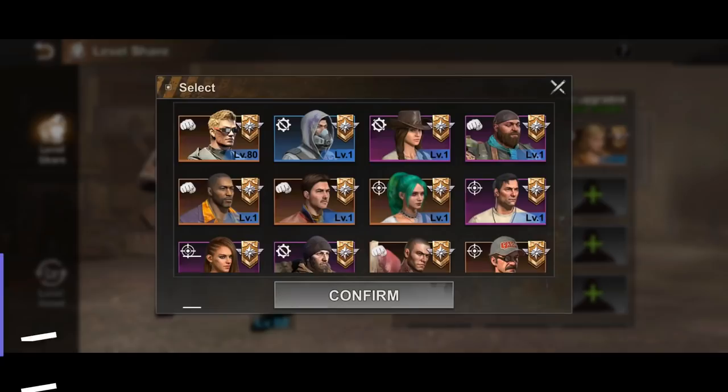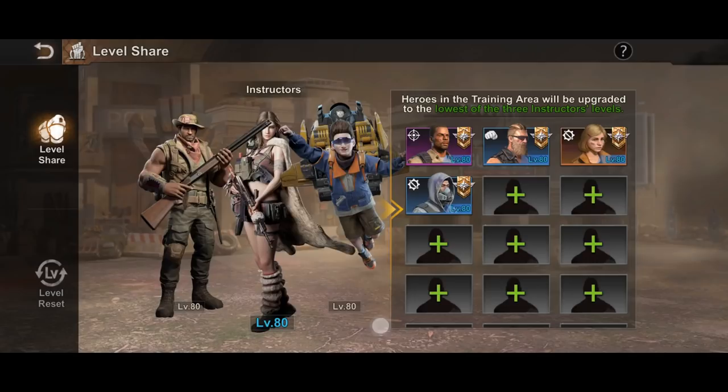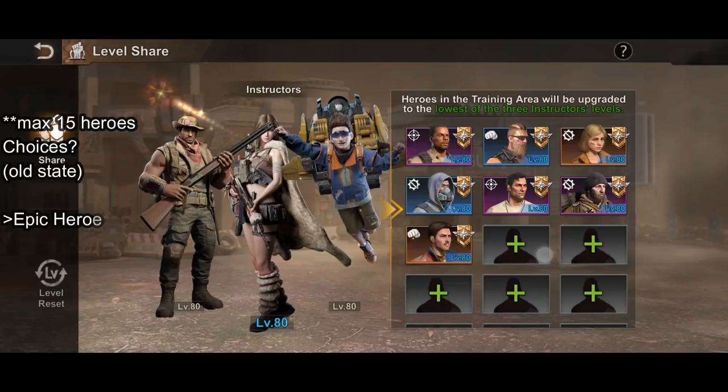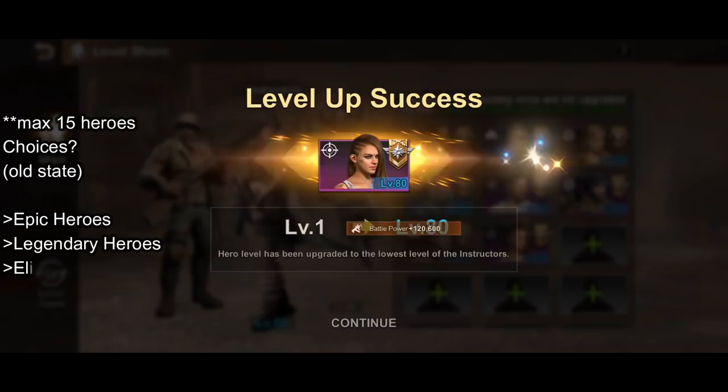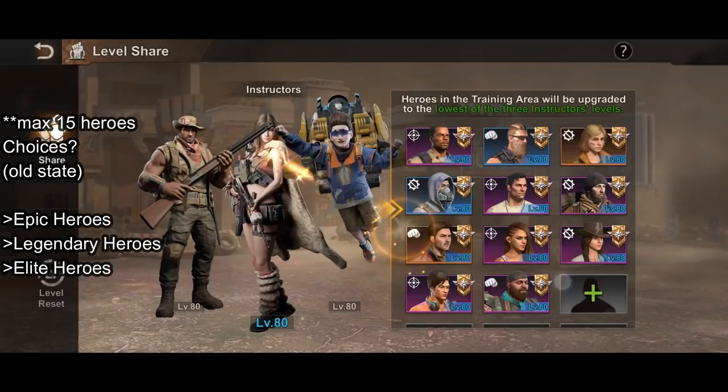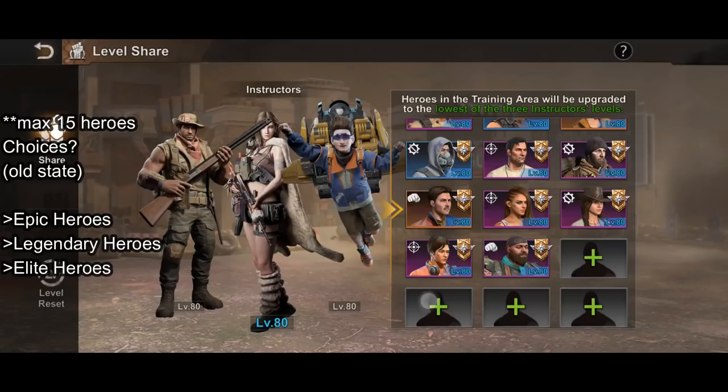However, in older states like mine, the limitation is more likely on the legendary heroes, since most folks would have had all the epic heroes and elite heroes maxed out a long time ago. Therefore, for older state players, my recommendation would be to reset hero levels to level 1 and have all the experience books returned — I'll talk more about this feature in a few minutes. I would recommend assigning epic heroes first, followed by legendary heroes that are not really useful, and finally, if you still find elite heroes valuable, add those elite heroes. This method should free up those valuable experience books for you to level up the most precious of your legendary heroes.